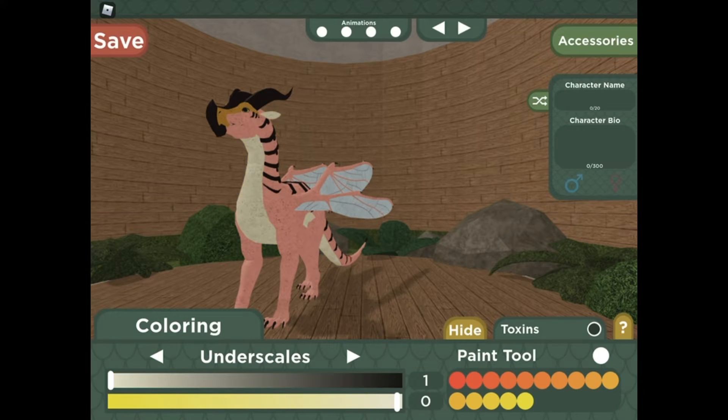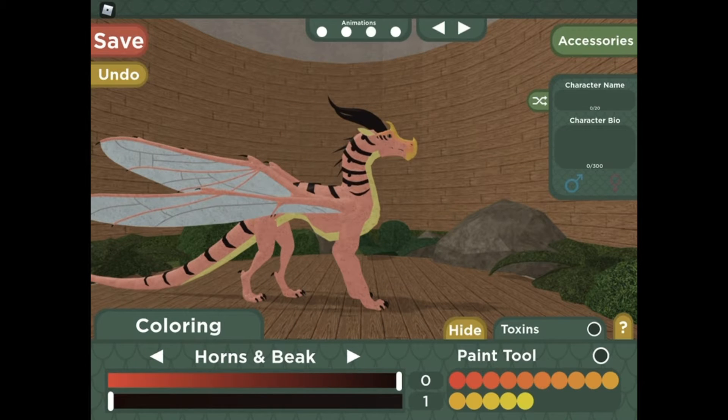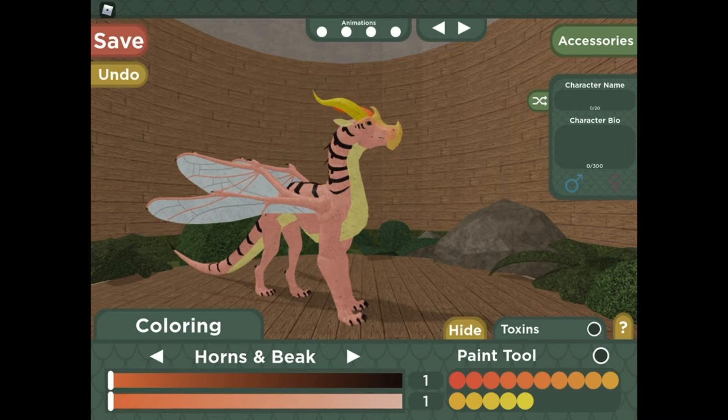I'm just going to keep it like pastel. A new thing with this tribe is that you can color each horn individually. So if I were to color this horn black and that one yellow, or if I wanted it to be orange and yellow — I'll just keep it like that for now.